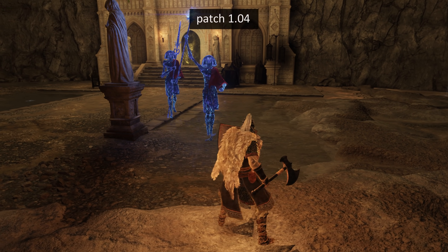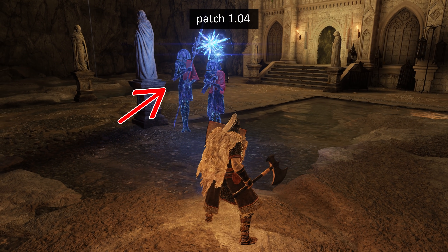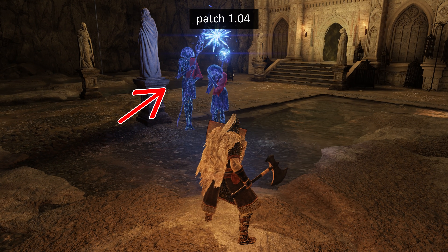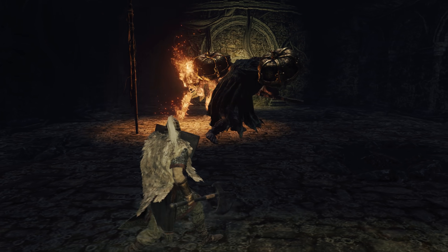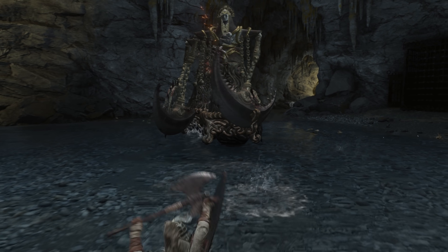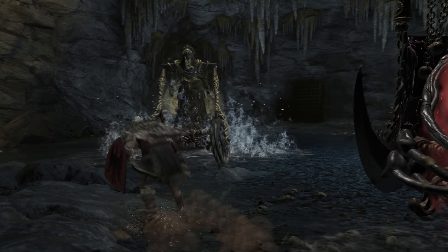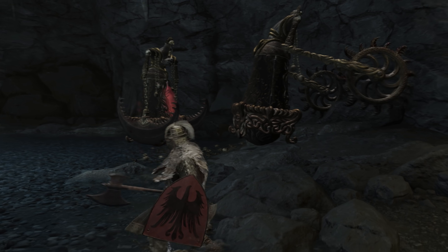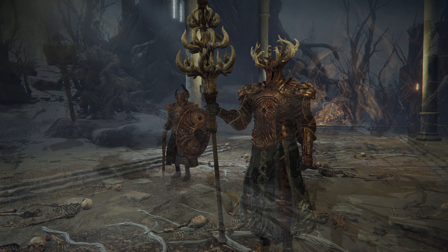This all results in two layers of further protection that produces a lot more standing back or strafing around from whoever's not attacking you at the moment. Both changes were applied to the Crystalians, the Mad Pumpkinheads, and the Abductor Virgins — they used to be a lot more aggressive with attacking simultaneously. There are also a couple of bosses who didn't get both of those changes to their AI, but still got at least one of them, so this results in the Erdtree Avatars and Crucible Knights being more relaxed as well.